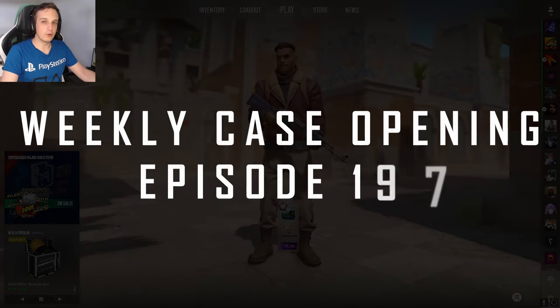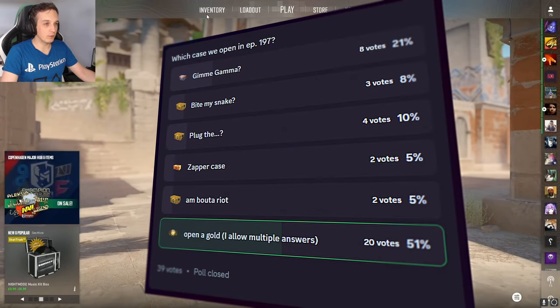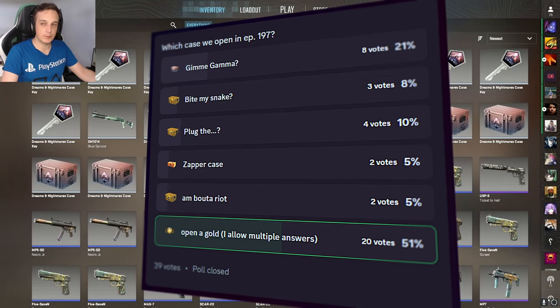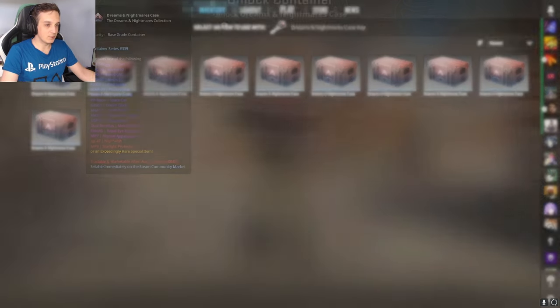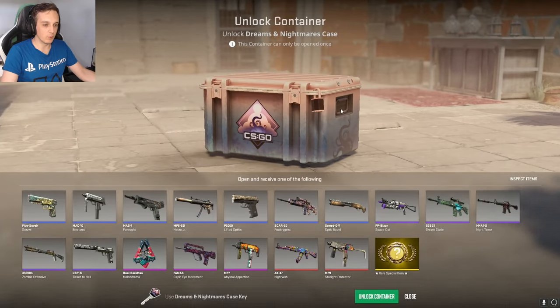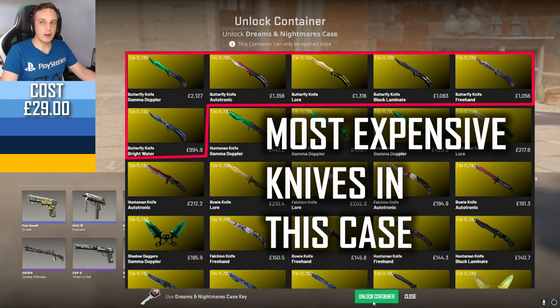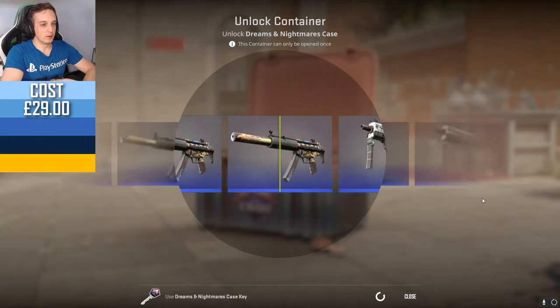Hello and welcome to another weekly case opening. This week the Discord community has spoken — you definitely wanted me to do an encore from last week and open another 10 Dreams and Nightmares cases. You also really wanted me to open a gold, which I really appreciate. So without further ado, same as last week: we don't want any common drops, we want a knife — specifically a butterfly knife gamma doppler. Gamma doppler would be lovely.